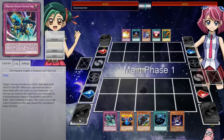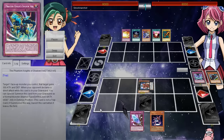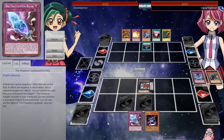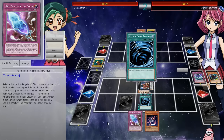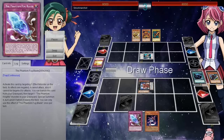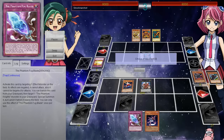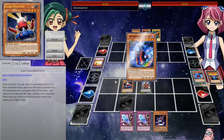Hey, what is up guys? So we're going to be checking out a replay between the new Exodia versus the new Phantom Knight archetype. I haven't really looked too much in depth about the Phantom Knights, but they got this card Fogblade, which is very similar to Fiendish Chain. And maybe if you guys don't have Fiendish Chains, you can maybe run this. It's very similar, although it can't be targeted for attacks.